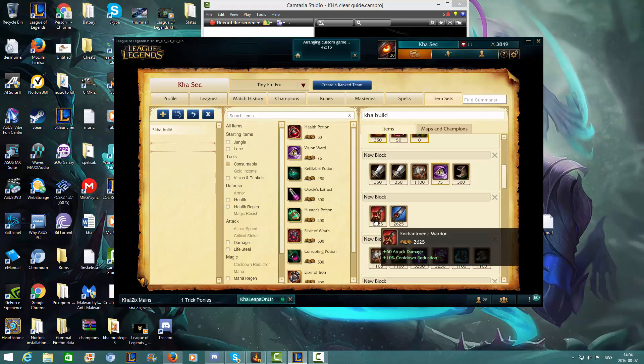Then I choose between the two warrior smites — the red or the blue smite. The blue smite I often take if there are a lot of squishy, immobile people and your prime target is just to kill them fast. I take the red smite often when I'm going against champions like Jax, Riven — people you need to negate their fast burst.